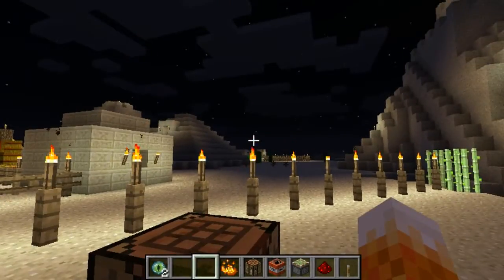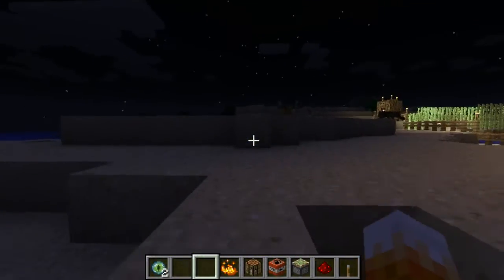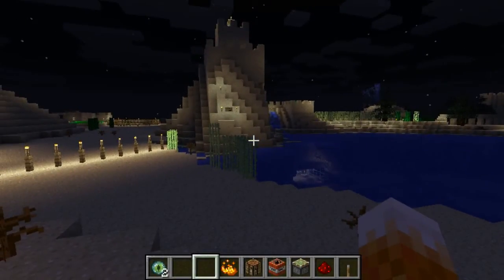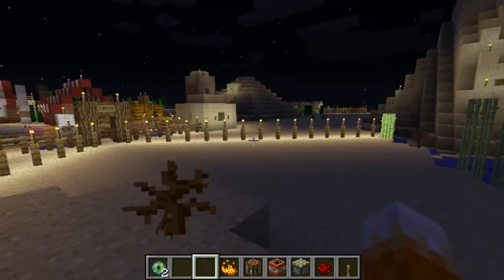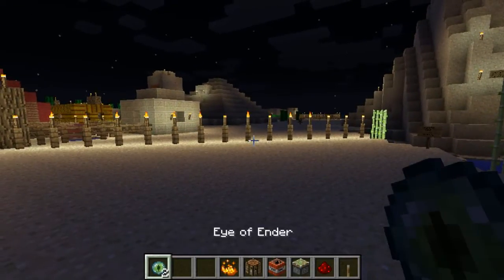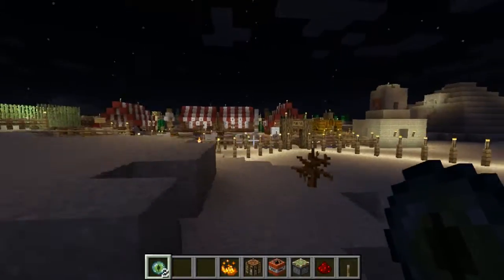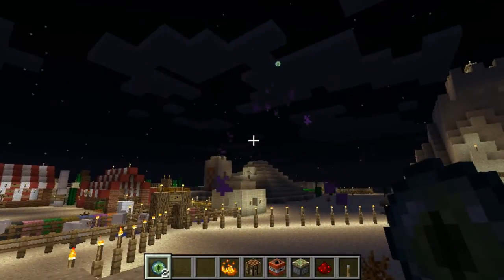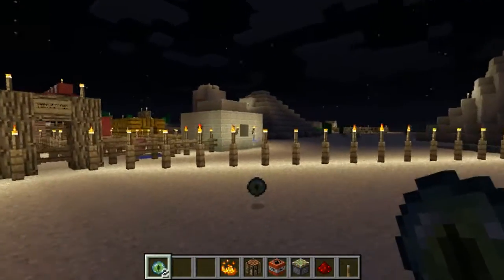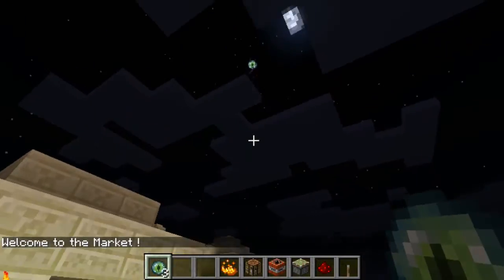Two now. On every world there will be three strongholds. You've got to find the stronghold before you can find the end — a portal to the end where the ender dragons are. All you do now is, if you're coming away from spawn, you just throw it up in the air. Can you see it? It goes in the direction. Keep throwing it up — it will go in the direction of where the stronghold is.